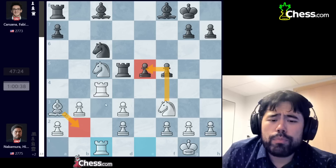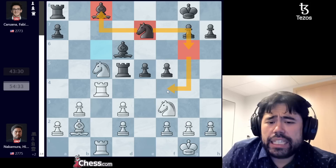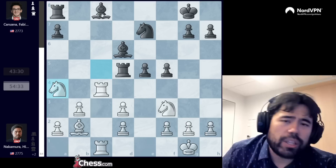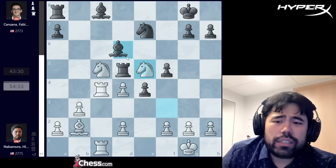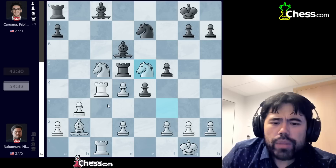I play rook c1, guarding the knight. My idea is quite simple: I want to go bishop to b2 and put pressure on the pawn on e5. Fabiano plays bishop d6, I go bishop b2, and now he plays knight to e7, guarding the bishop on c8 and hoping to play Ng6 and Nf4 down the road. I go rook c2 — first to make knight to a4 work without the bishop on a6 attacking the rook, and second to consider d4 without allowing rook d2 tricks.